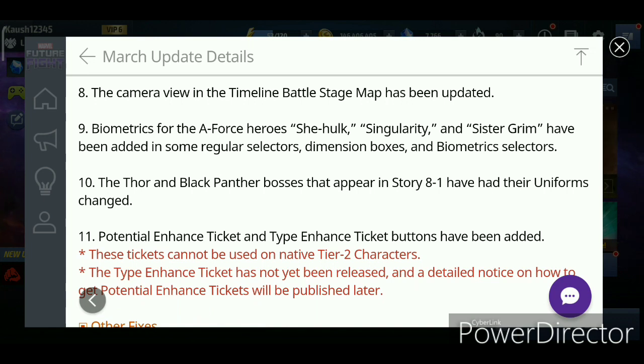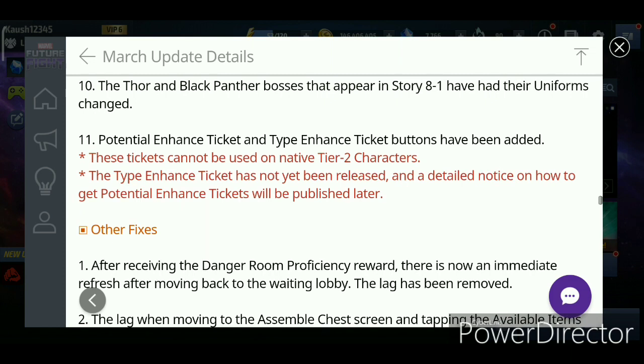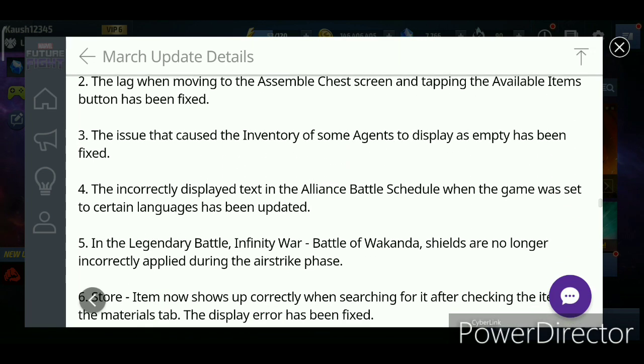She-Hulk is amazing still, like for the combat female day, for Minerva, and probably some other days as well if you don't have the other characters. Also, potential and Norn Stone type-change tickets buttons have been added. They'll add the actual potential and Norn Stone type-change tickets later in the update, which will be really helpful so we won't have to spend tons of universal-type materials trying to get Thanos to type 6 — getting frustrated after 30 or 50 times. I hope they're not impossible to get when introduced.